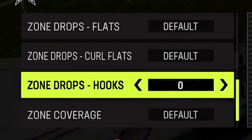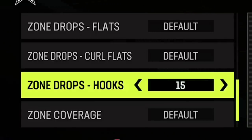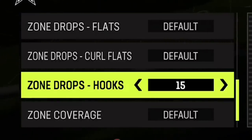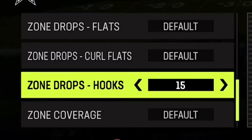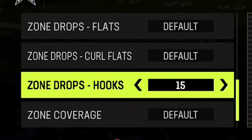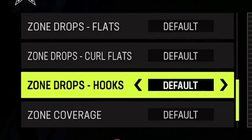When it comes to zone drop hooks, I really don't change this too much because I don't feel like zone drop hooks are really effective anyway. I'd rather manually cover the tight end or whoever's crossing into the area. You could also match it to the depth your opponent needs — if they need 15 yards, match it to 15 yards for a slightly better chance of stopping that. But at the end of the day, I just leave these at default.